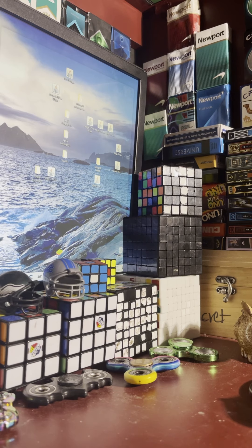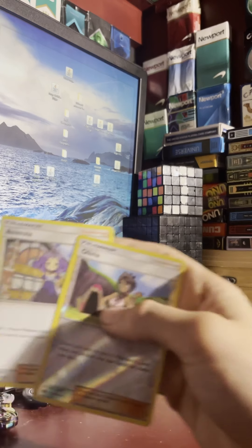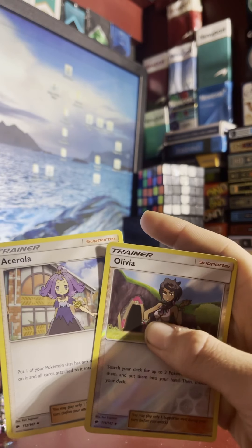Bodybuilding Dumbbells, Arcanine, and Dunkleops. It's a good pack! I got two trainer girl cards and I always collect these kinds of cards. I'm still missing my one major silver one — her name is Sonia — but it's my best pack.